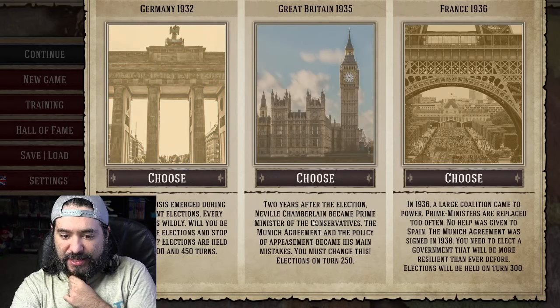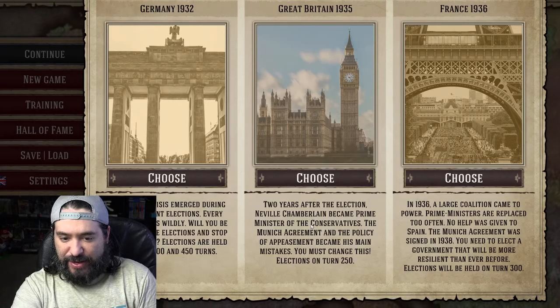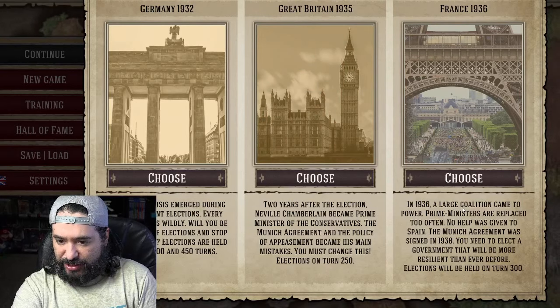Great Britain says two years after the election, Neville Chamberlain became Prime Minister of the Conservatives. The Munich Agreement and the policy of appeasement became his main mistakes. You must change this. Elections turn on turn 250. And France in 1936 — a large coalition came to power, prime ministers are replaced too often, no help was given to Spain.